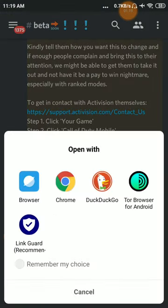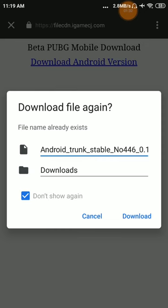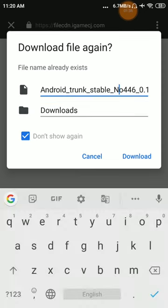I got a pop-up on Chrome. Select Chrome, click download. Download the Android version. Do not show the other option — download just the Android version.